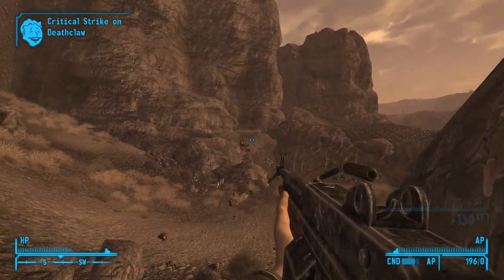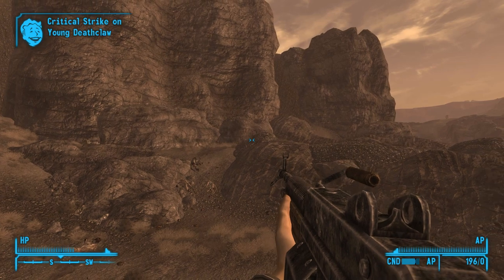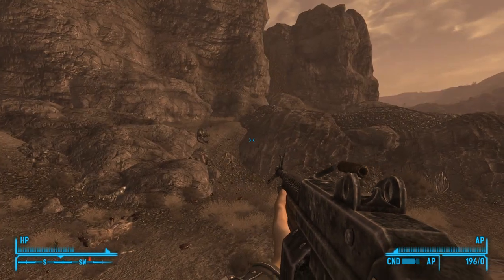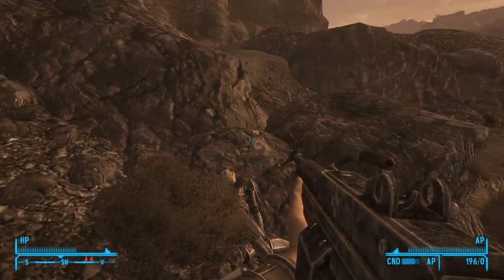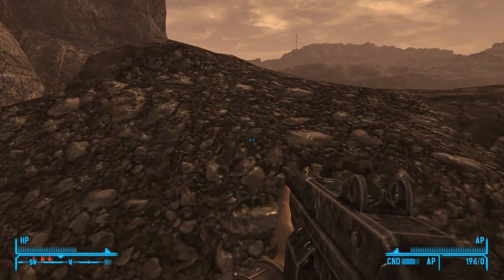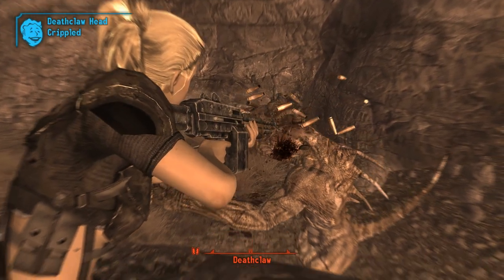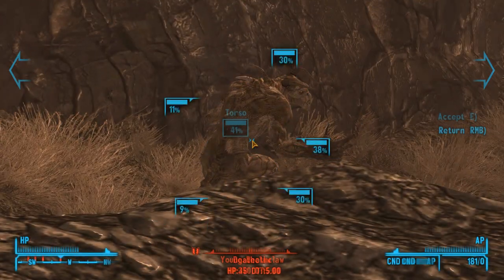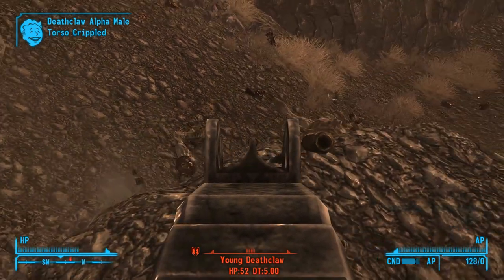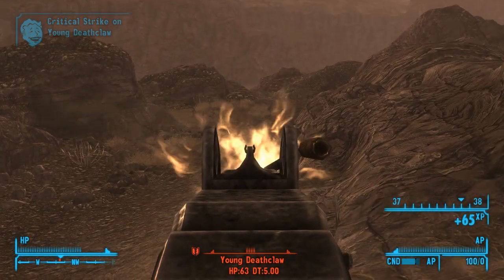We are actually running through all of these AP rounds pretty fast. This thing isn't terribly high-damaging, but it does make use of the 5.56 rounds, and it's the only automatic weapon that fires the 5.56 rounds in the game, which is kind of strange, because you'd expect there to be some sort of basic assault rifle that'll go ahead and shoot those. You'd think that the assault carbine fired 5.56, but it fires 5mm for some reason, which does make good use of that ammo.